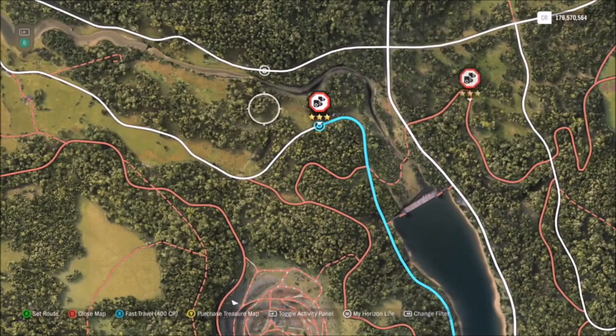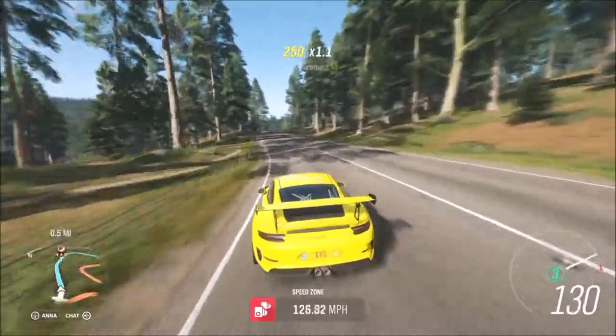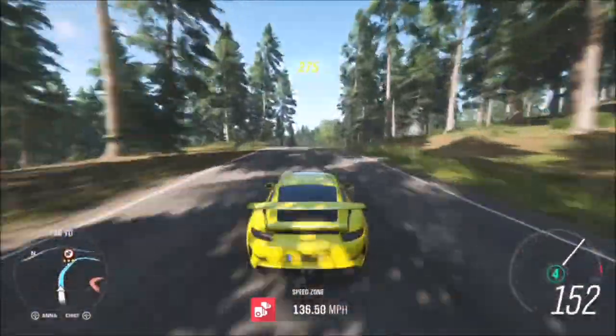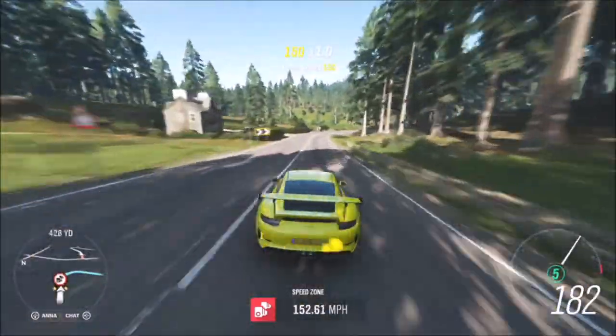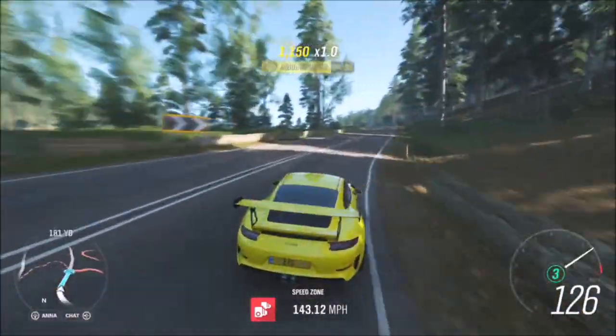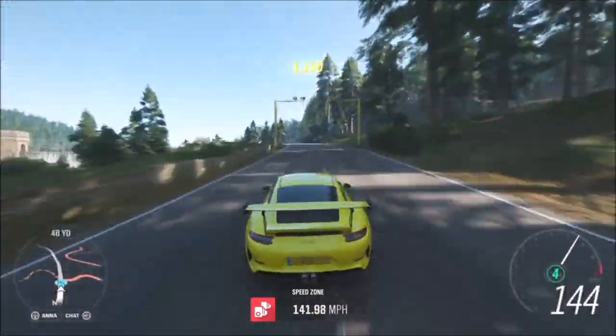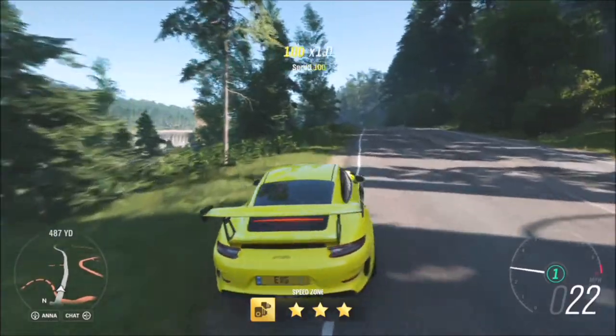As you may be aware, I always use the Forest Green speed zone, and the reason is because to get three stars you only need to hit 90 miles per hour, so it's actually a really easy one. It's probably the easiest speed zone in the whole game and it will be quite quick to complete. To get 12 stars, all you need to do is four runs getting three stars in each run.